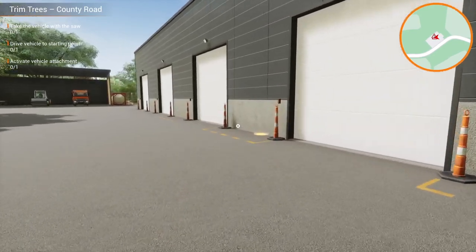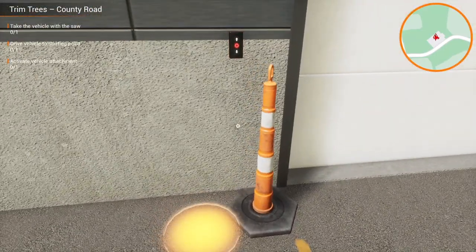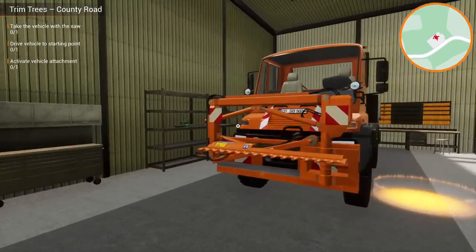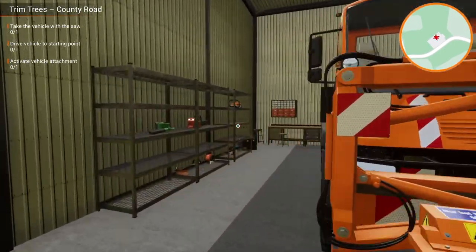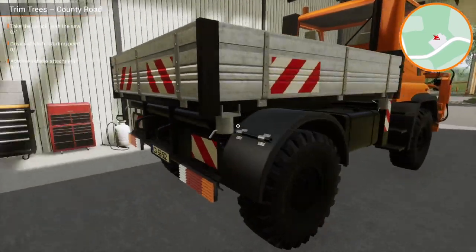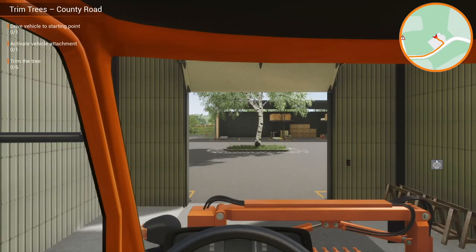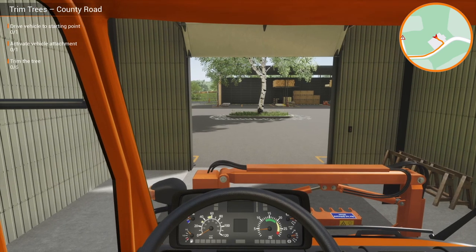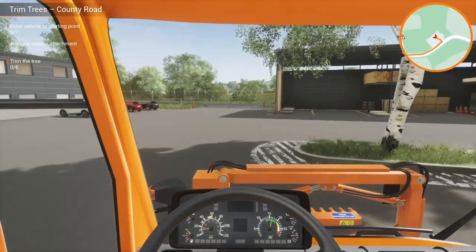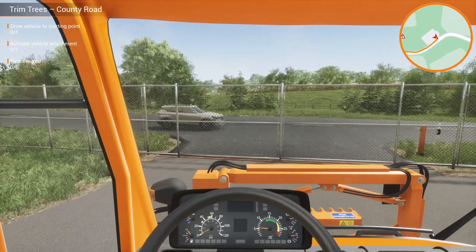The saw vehicle looks like it's hiding away in this garage. Remember, always look for the yellow circle if you're not sure where you're going - it marks the objective. Let's get that open. This is a new vehicle for us, we've not driven this one yet. There's some sawing equipment on the front and in the back I assume is where we put all the branches we're cutting off. Let's jump on board - it sounds good, this engine! Handbrake off. I'm going to have to nip out and open the gates as usual for the first job of the day.